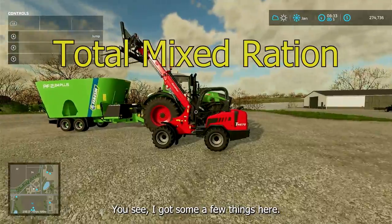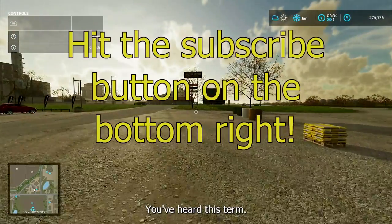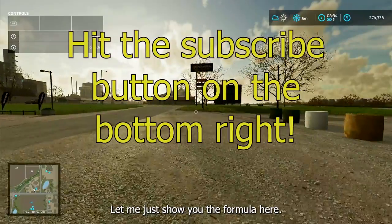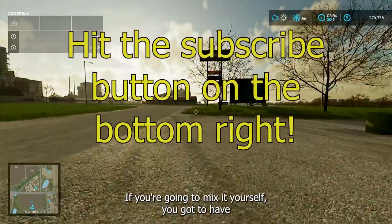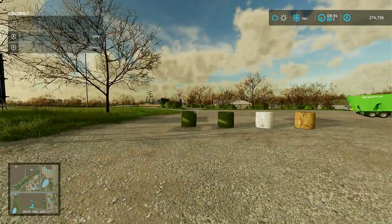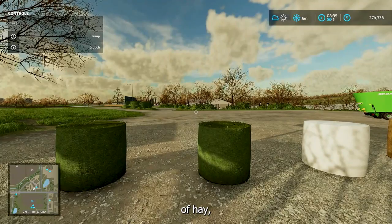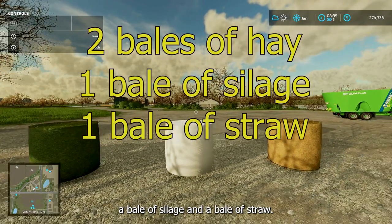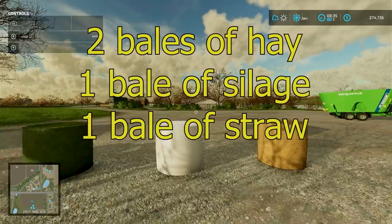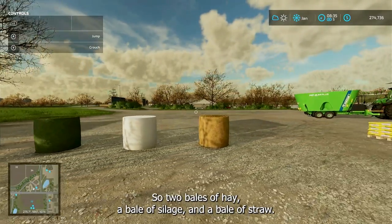I got a few things here to show you the formula. If you're going to mix it yourself, you need two bales of hay, a bale of silage, and a bale of straw. So two bales of hay, a bale of silage, and a bale of straw.